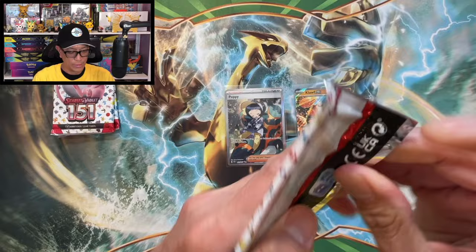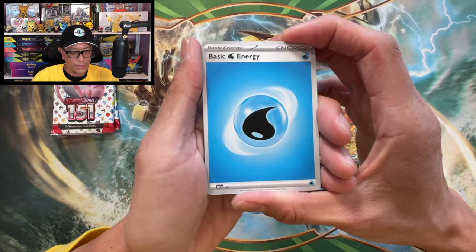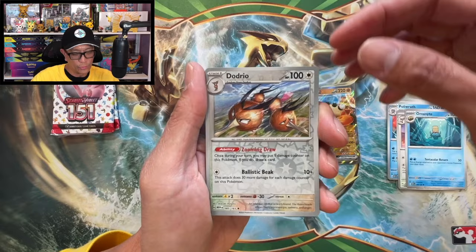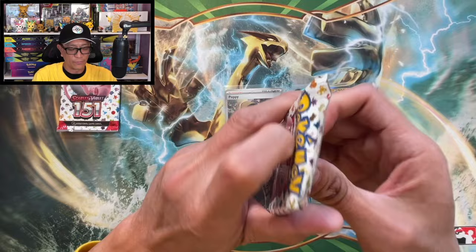Three packs left. Scarlet and Violet 151 - the set of the year. Water energy, Growlithe, Geodude, Jigglypuff, Staryu, Poliwrath, Pidgeot, Omanyte, Dodrio reverse holo, Boltund reverse holo, Alolan Persian holographic.